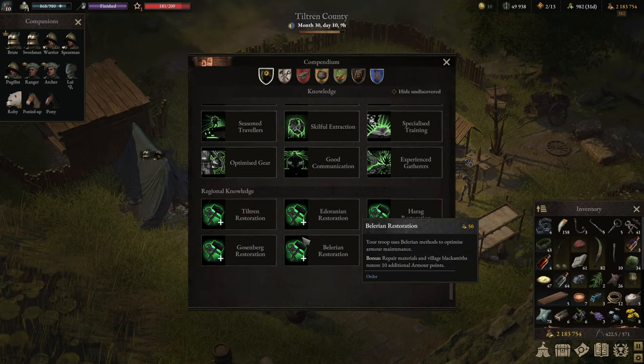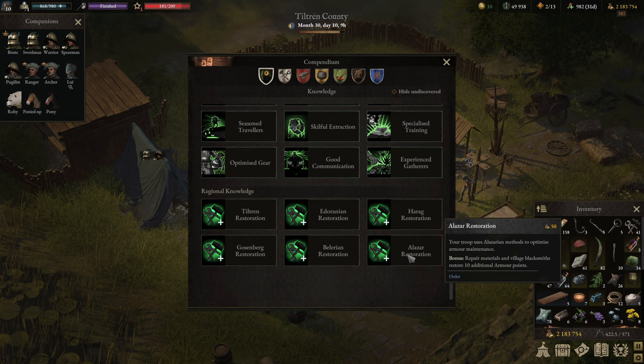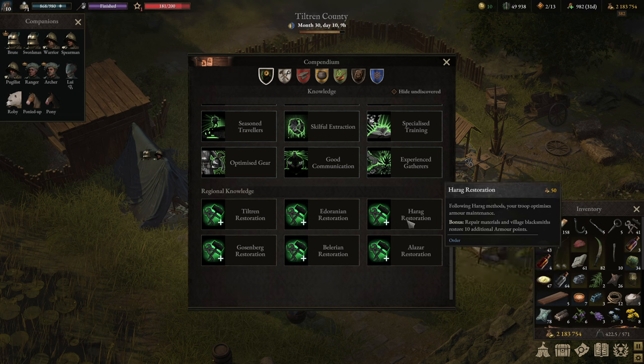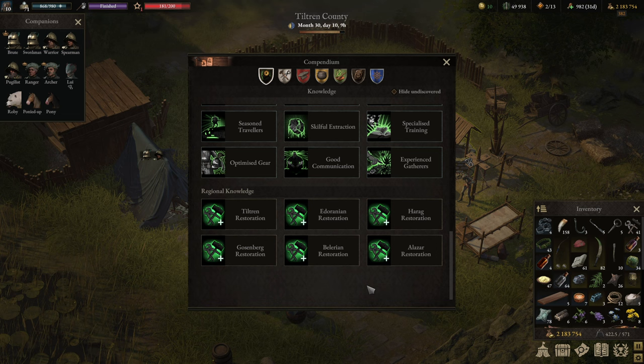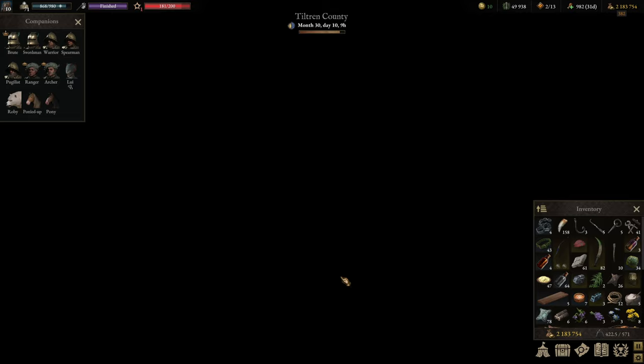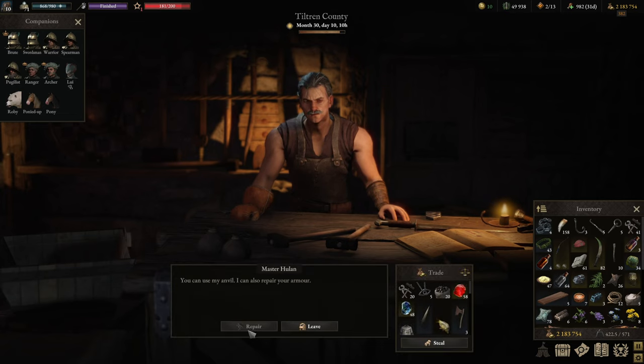Way down at the bottom of your compendium you'll find regional knowledges. Every single one you gain after finishing a region gives an additional 10 armor repair points. If you do all six regions, that's a whopping +60 on your repair, so my tools repair 80 per use — meaning you need fewer tools and it's cheaper. The same bonus applies for all blacksmiths.